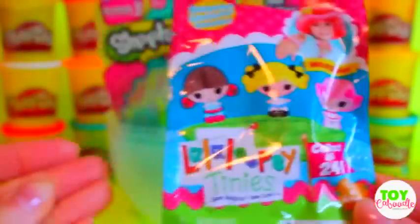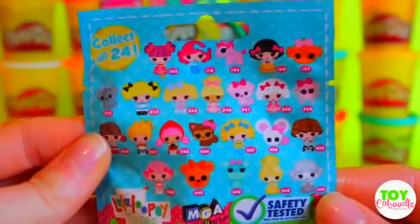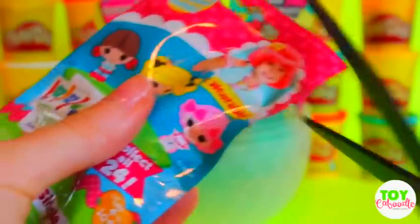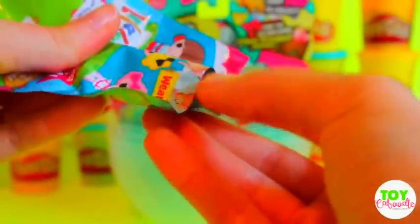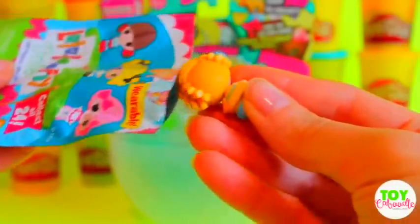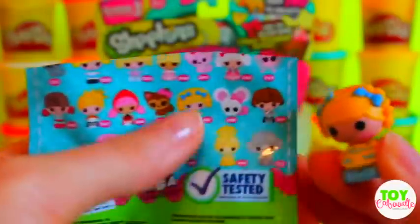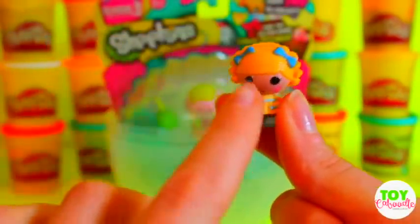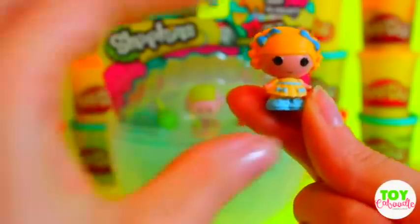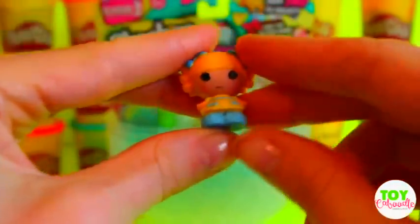Let's see what else we got in here — we got Lala Loopsies. Here are all of them on the back side. Let's see who we got. Oh, cute — we don't have this one. On the back here, there she is with her cute little bows. She's got four of them. Adorable. I always like the hair on the Lala Loopsies, and they're so teeny tiny.